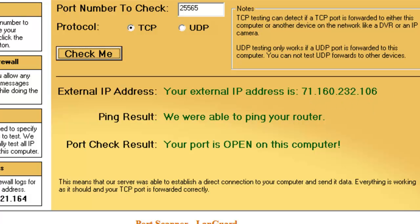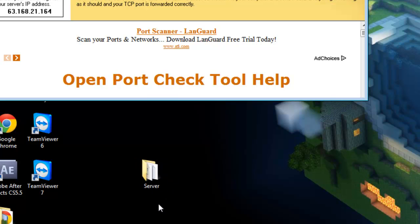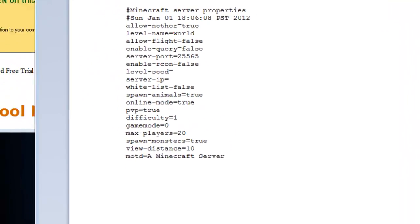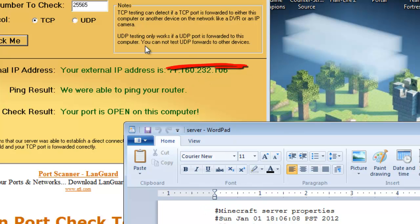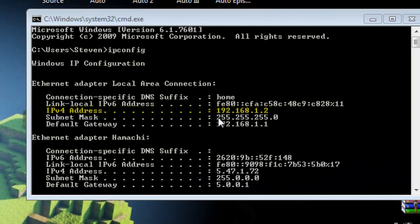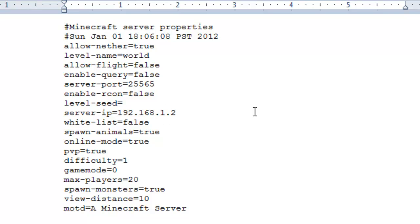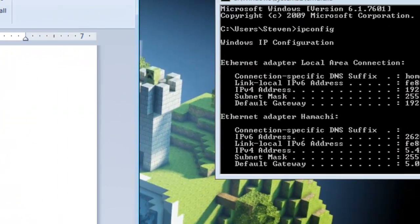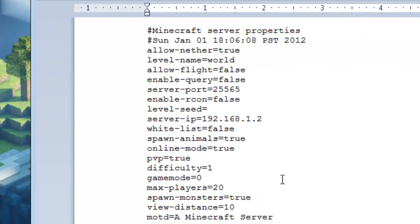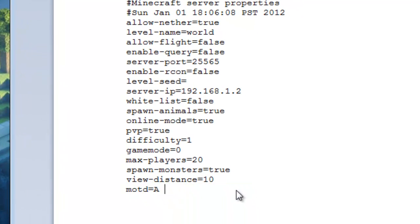This is the final step. The IP shown by Port Checker is the external IP your friends need to put in to join your server. Now open your server. Open server properties — we are NOT going to put the external IP in the properties. Instead, put the internal IP address from your command prompt — the 192.168.x.x address — into the server properties. You do not put your external IP in there, or you'll get an error. You can also set a server message here.